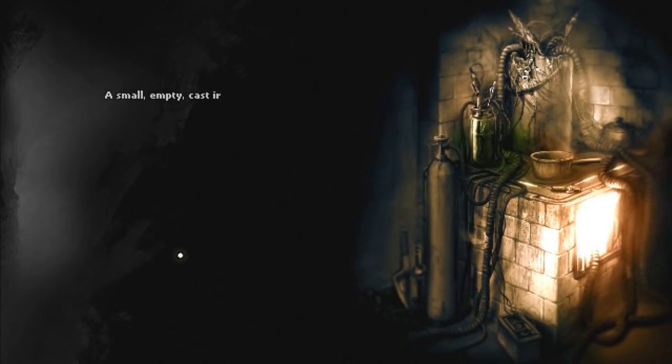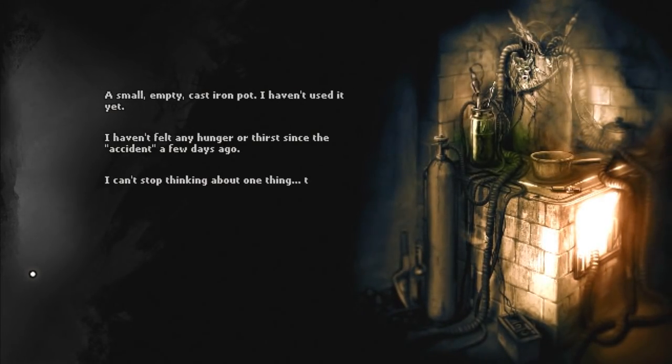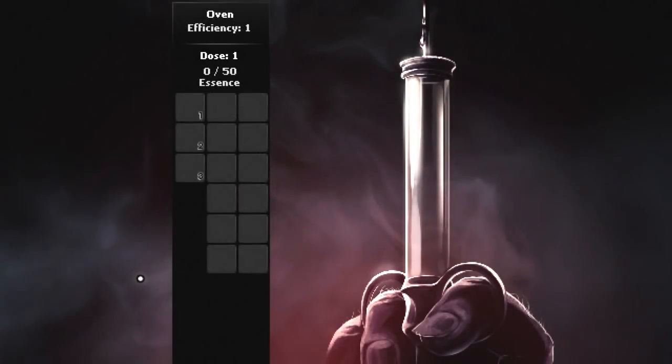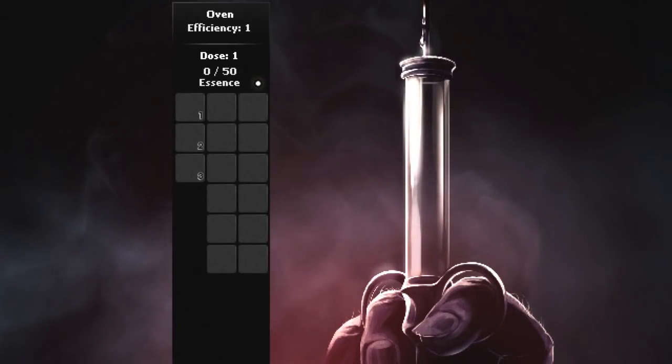Now I can have a look at the pot. I haven't used it yet - it's empty. 'I haven't felt any hunger or thirst since the accident a few days ago. I can't stop thinking about one thing - these mushrooms. These red, pulsating mushrooms. They look so tasty.' And now I can cook? That's not exactly what I expected to see, but sure. I've got literally nothing in my inventory. I guess we need to find 50 essence for a dose of something. I'll come back when I've found some essence.